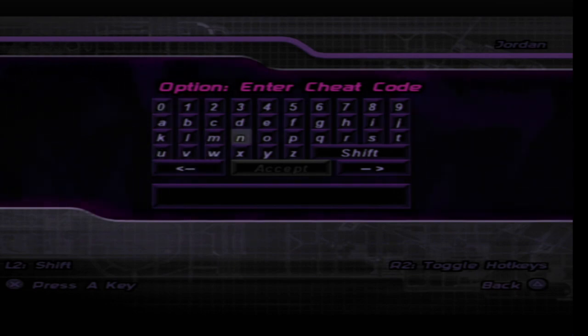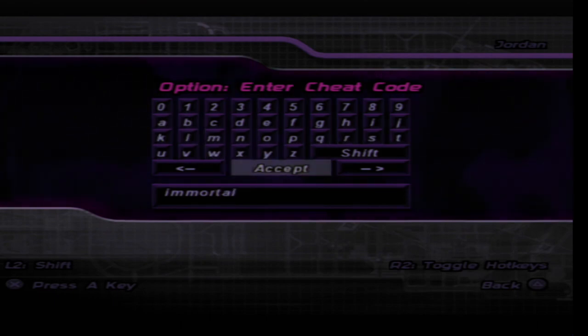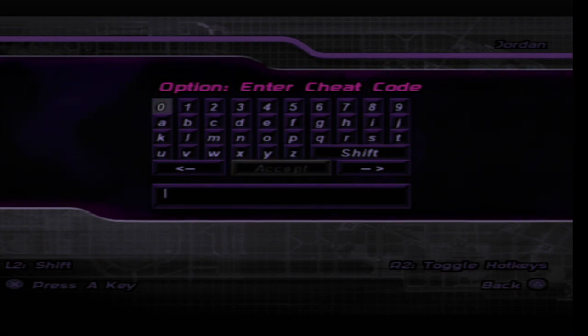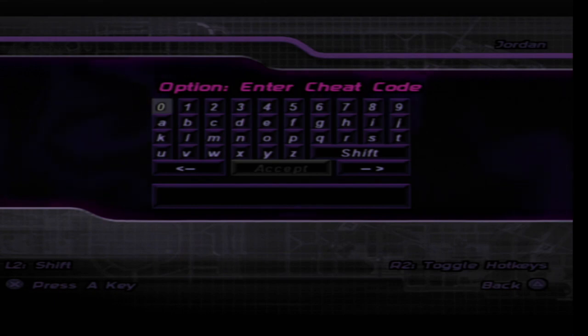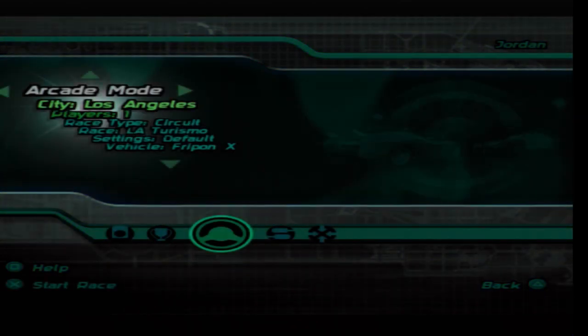If you want to put in the Immortal cheat code, it's basically there for you because you get the guns, the rockets, the unlimited nitrous, and no damage. I'm also pretty sure there is a cheat code for unlimited nitrous — I probably could've used the infinite nitrous thing if I really wanted to, but I chose not to.